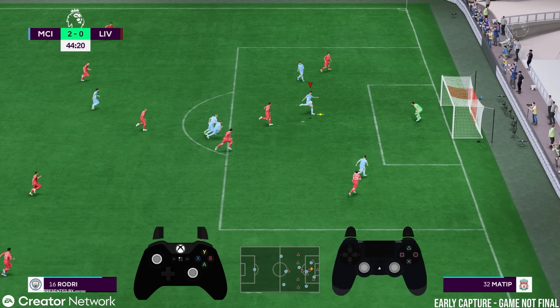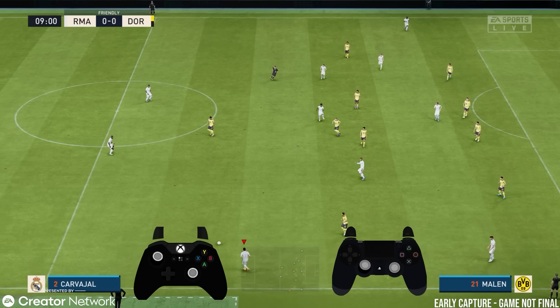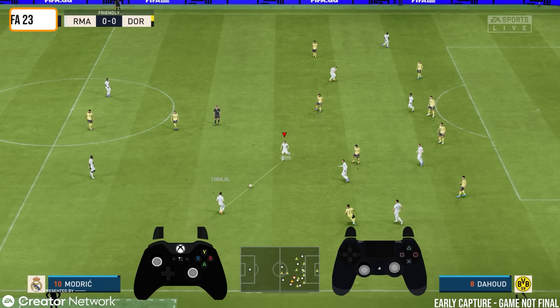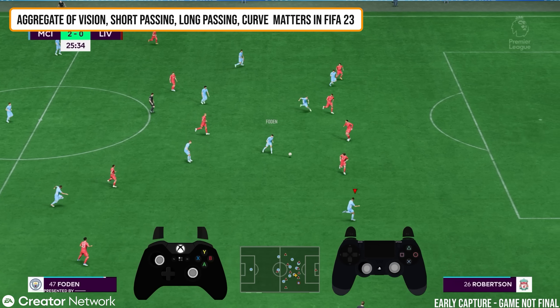When you're making a pass, it's not only about facing a player in the direction you're passing — there are also the stats themselves. I think this FIFA will have the same thing as last year. Before, back in FIFA 19, all you needed was a short passing stat. Whereas nowadays you need an aggregation of all the stats: vision, short passing, long passing, and curve — all of those things taken into account together.